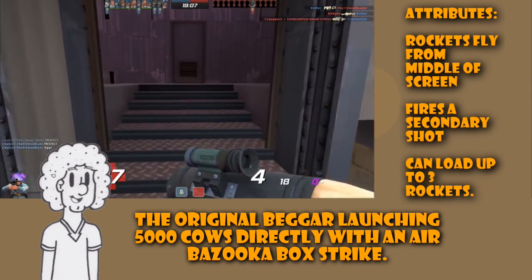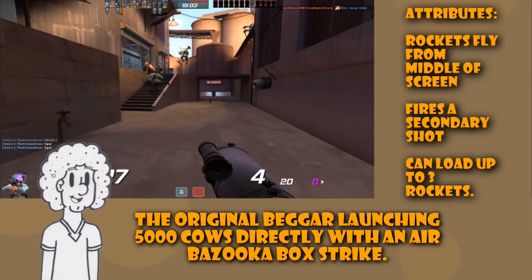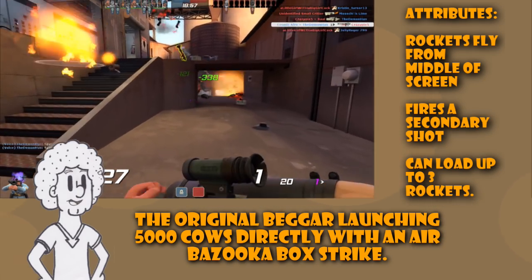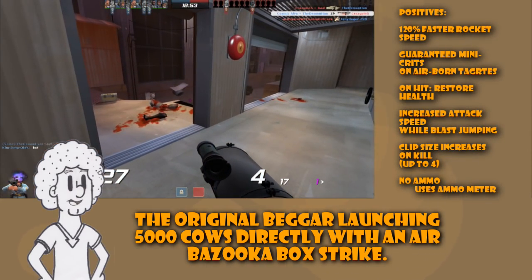If you hold the fire button, it can load up to 3 rockets, and releasing fire will unleash the barrage at a 70% increased fire rate. This will also be important later on. Now, the rocket has the following positives — and this is with everything balanced out already.